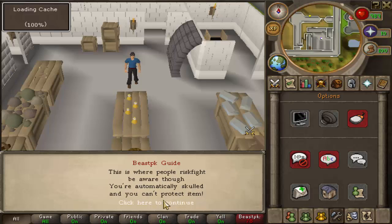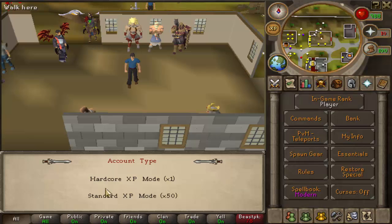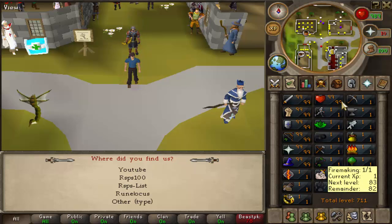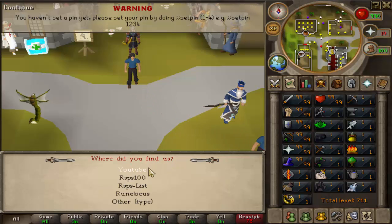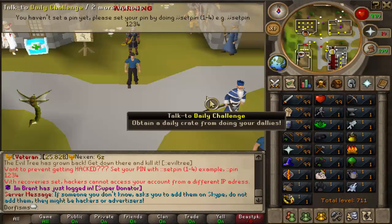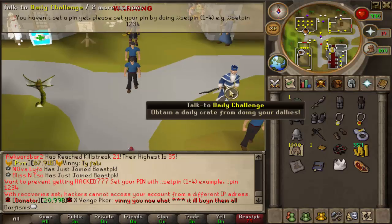I'm going to speed click through it myself since I already know the game. We're going to go into the standard XP mode — this is for skilling. The 50x mode is also for skilling, and you can actually train up your skills and make money from that as well. When asked how you found the server, go to YouTube and type in my name, Dorfism, then hit continue.